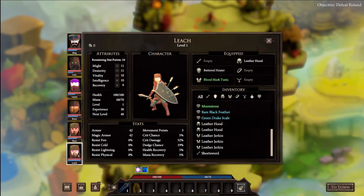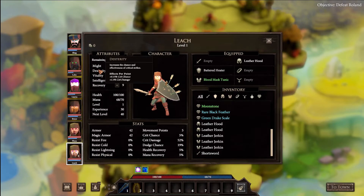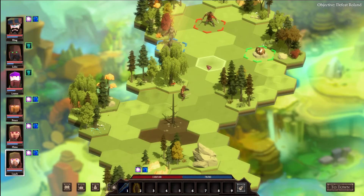So this person leveled up - 10 points to spend. This is Leech, the paladin. What is movement speed? I feel like she moves very slow. Let's give some more damage and health - there's just so many points, it's insane. I don't really need dex, recovery would be nice. Let's do more damage. 10 points is a lot - I'm not complaining, just kind of surprised.